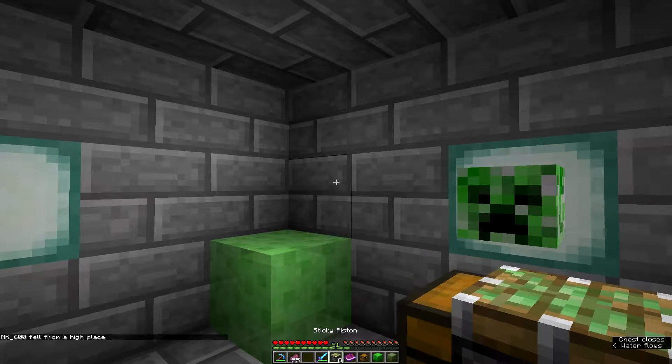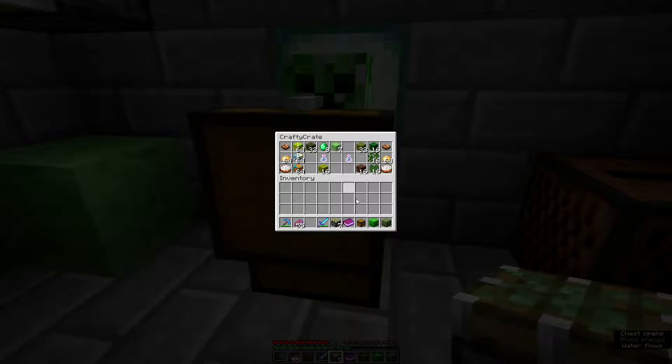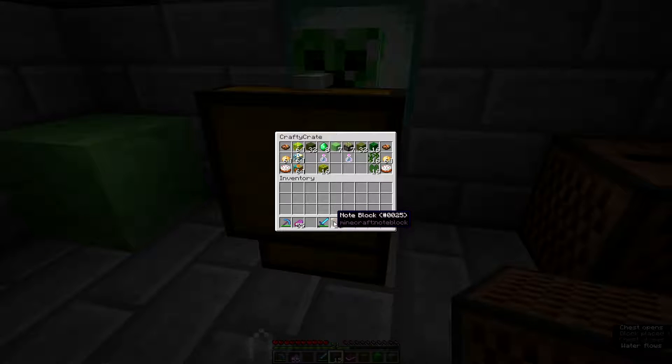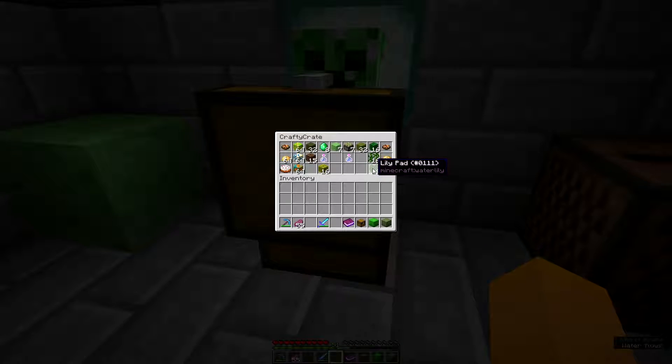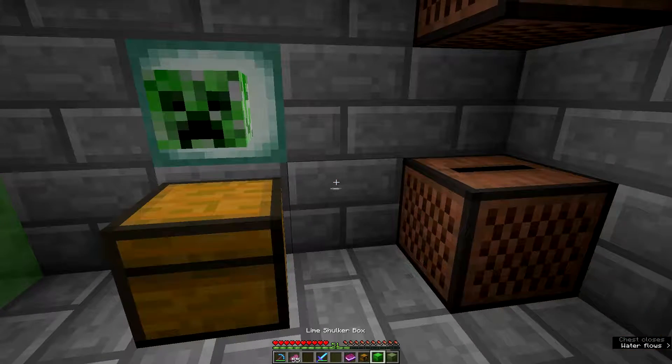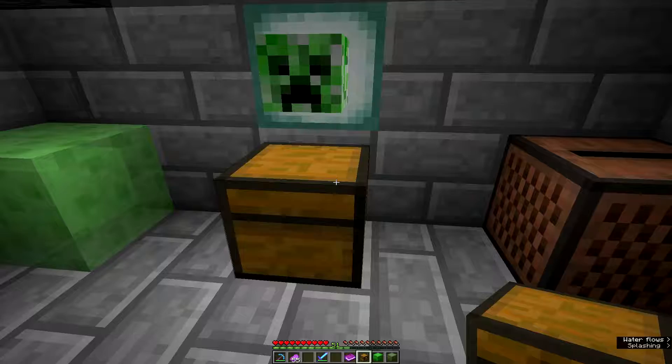Let's see here — some melons, sticky pistons. That's kind of cool; I can always use those. It seems like we always need sticky pistons for stuff. We'll get our notebooks — I'll take them. I actually use them now and then. Lily pads and another cake. So that's the stuff from the main chest.